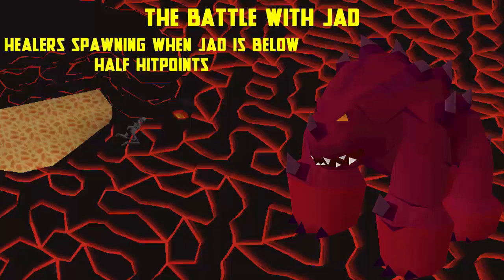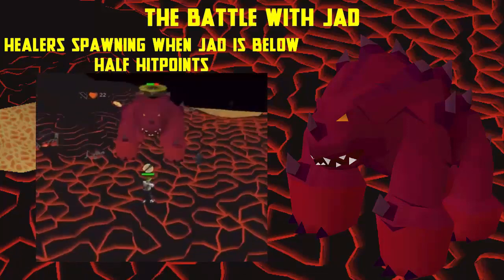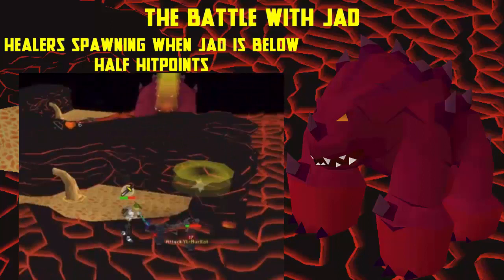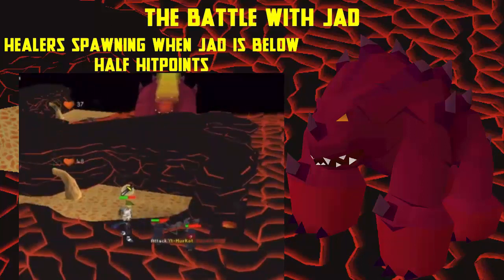When Jad drops below half hitpoints, four healers spawn around the map ready to heal him. Get their attention and either tank or kill them one by one while continuing to pray against Jad. Alternatively, get the healers' attention and run to a safe spot like Italy Rock and protect from melee while all healers are around you, kill them, then continue to kill Jad.